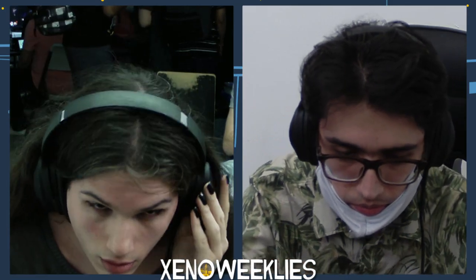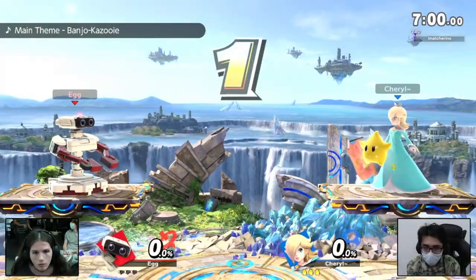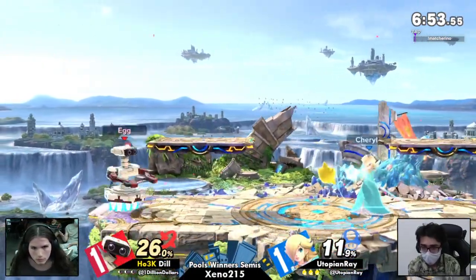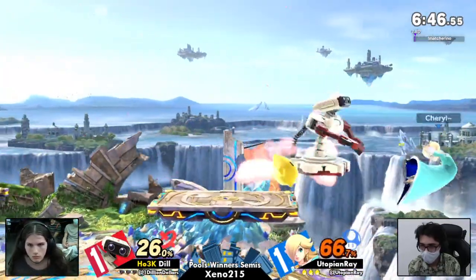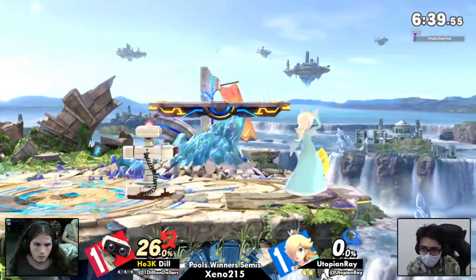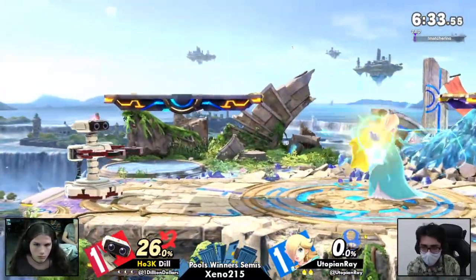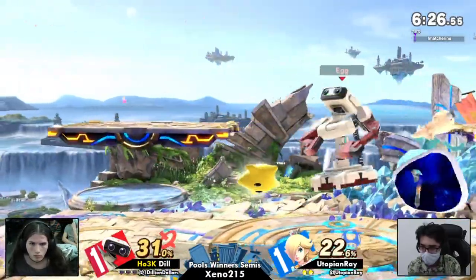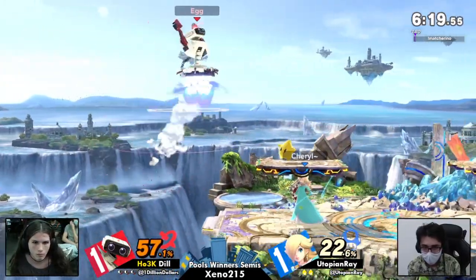Looks like we're going to be going right back to Small Battlefield. Back into it with the Banjo and Kazooie song — at least some song variety other than Battlefield. First stock going to Dill. We barely even talked about the game, we were too busy talking about music. Ray is at a one-stock disadvantage, which in these past few games is a really big deal because Ray has been struggling to kill. Ray really isn't able to close out the stock as fast as Rob can.